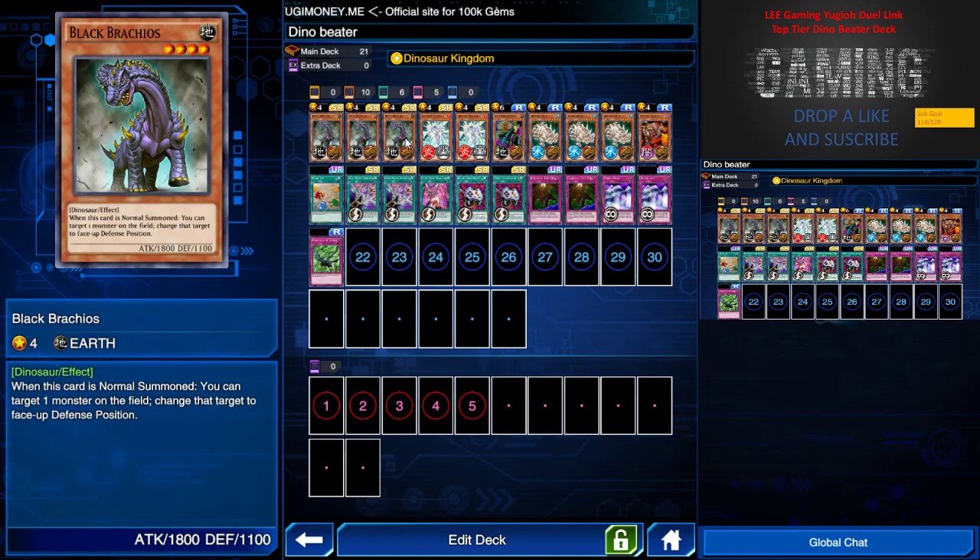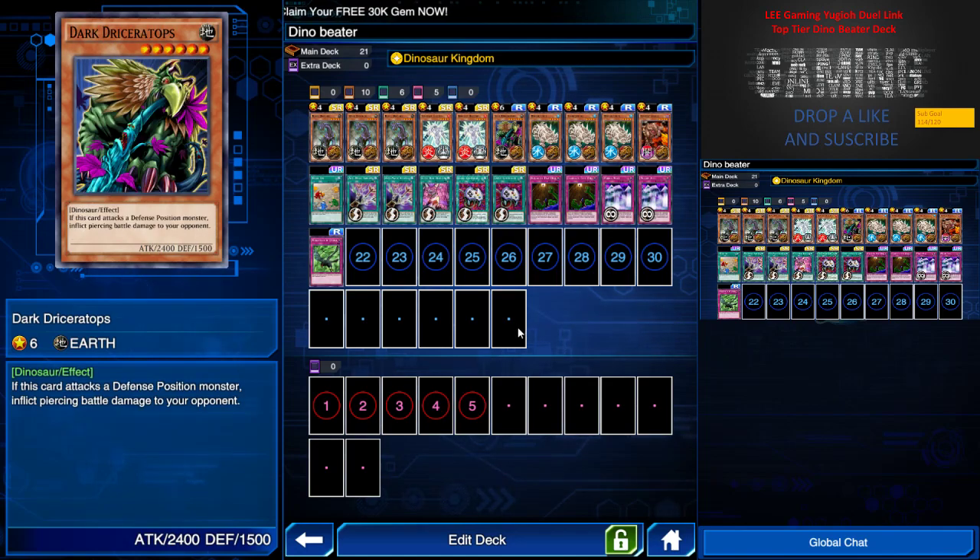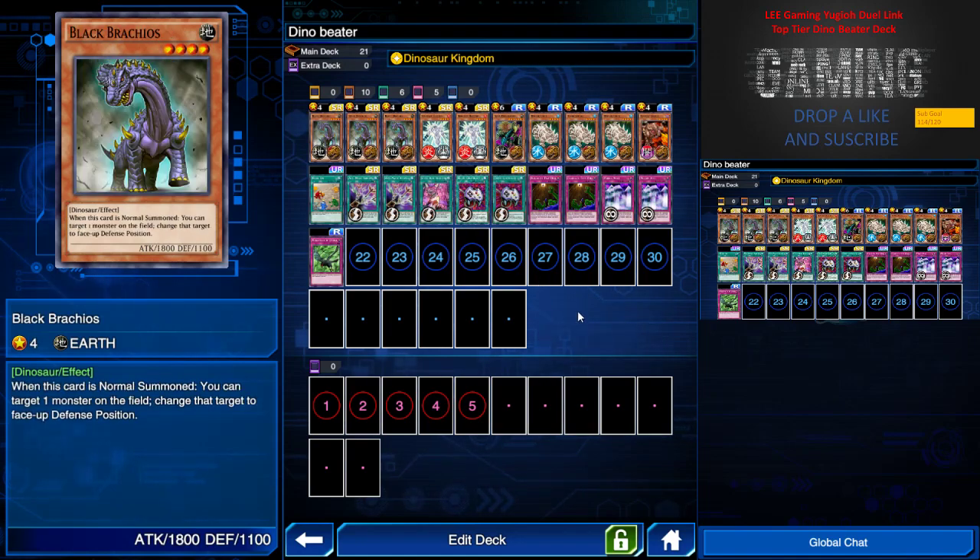I have 3 Black Brachios, which I took from the PvP report. I would say that 2 may be good enough, but why not just 3. I have 2 Sergeant Electro to lock down the back row, which comes in crucial against different kinds of players. I have 1 Dark Diceratops — it's a level 6 monster with piercing damage to defense position, which links up with Brachios. With the Lair spell, all dinos are pretty much a threat, so there are a lot of face-down and defense-position cards.